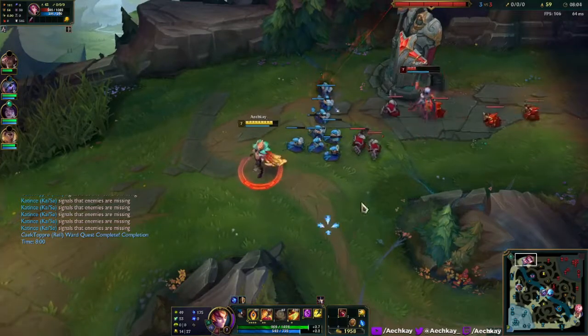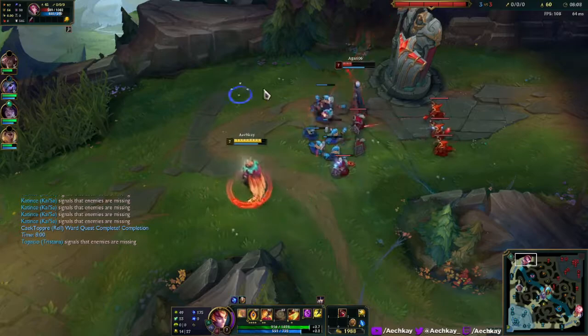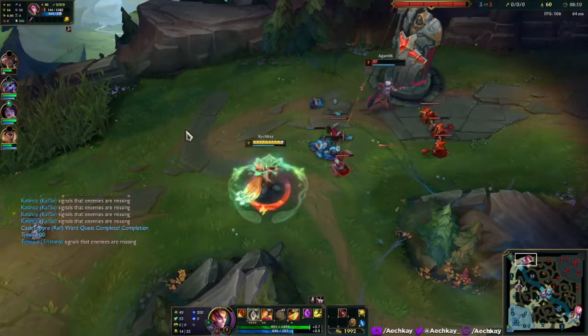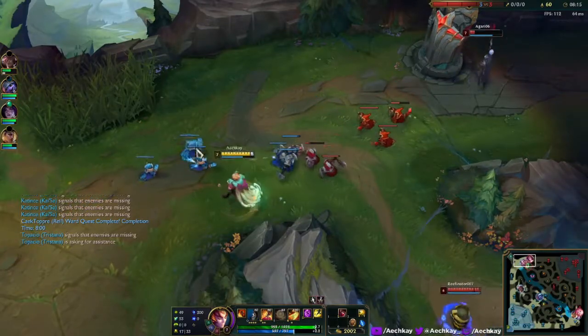I'll play a little bit with aggro — I don't want to straight up try to knock her up, it's not a good idea. I can just press Q for poke.